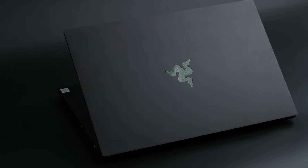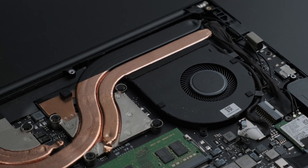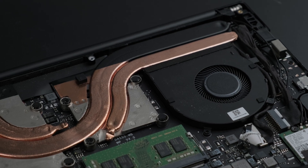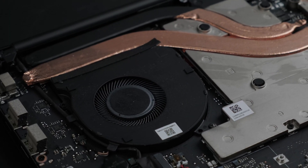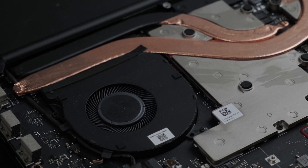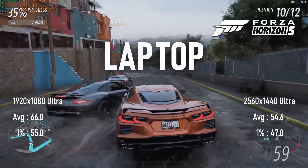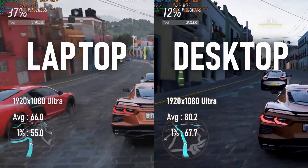Unfortunately, this slimness and lightness comes at a cost. The Intel i7-10750H CPU powering the PC runs pretty damn hot and doesn't have any provision for undervolting without some crazy BIOS editing. As the RTX 2060 Max-Q shares a cooling system with that miniature furnace, it's reasonable to expect this lower TDP chip not to have the performance of a full-fat desktop GPU.